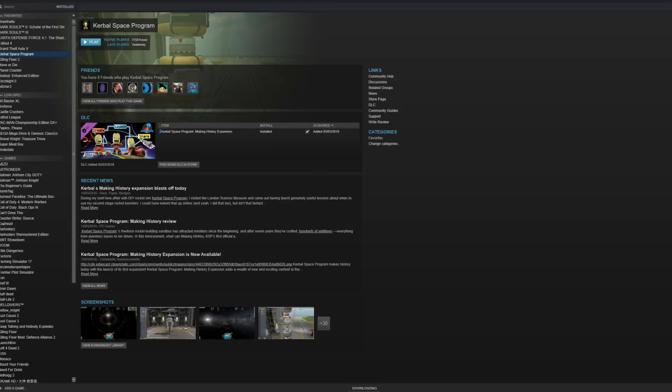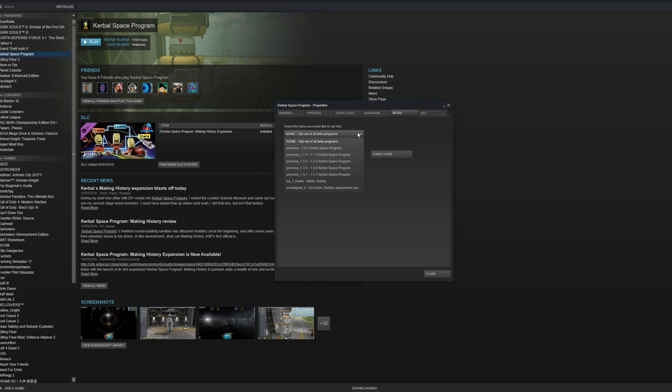Hello everyone. So yesterday on the subreddit, Squad announced that Kerbal Space Program is getting its first patch in its DLC. And because I'm in the media group, that means I can sometimes get access to early builds of new snapshots. And this time I do. So as you can see in Steam, we can right-click and we have this quality assurance beta that we can enable and launch the game. We can explore some of the new features that Squad have added.